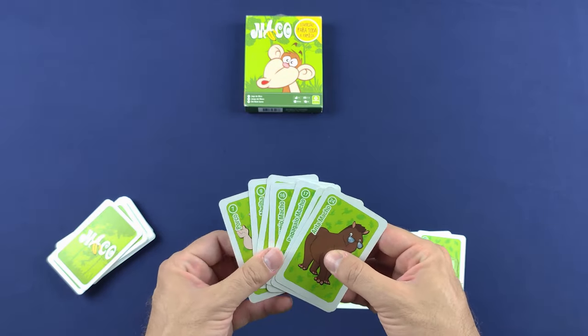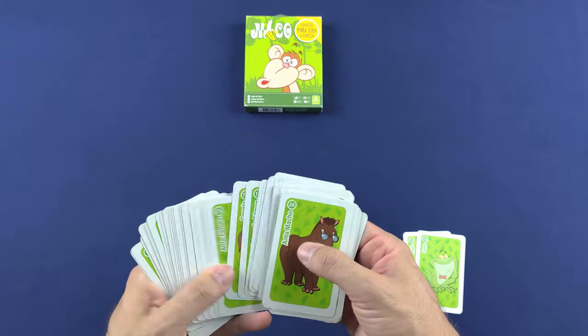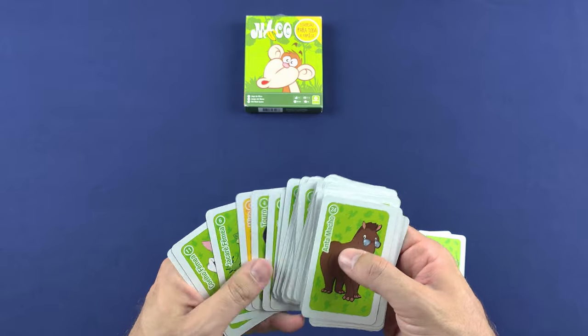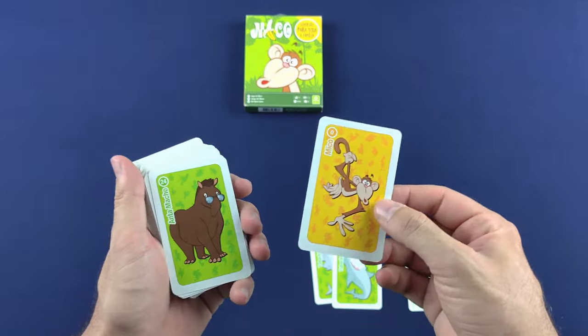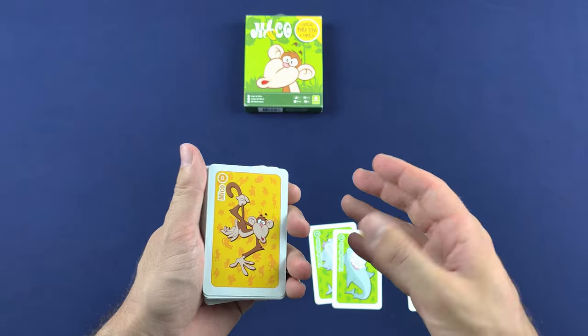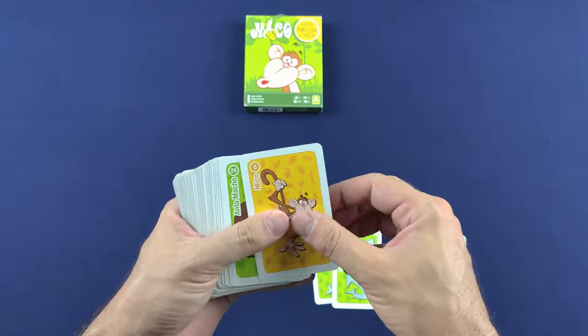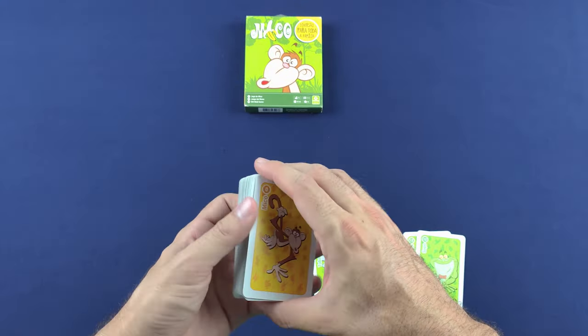Até que todos os pares tenham sido formados na mesa, exceto pela carta do Mico, que é uma carta que tem até uma coloração diferente. Ela é a carta de número 0, então ela é a única que não tem par no jogo. O jogador que ficou com a carta do Mico perde o jogo imediatamente e, dentre os jogadores que não ficaram com o Mico, aquele que formou o maior número de pares vai ser o vencedor da partida.